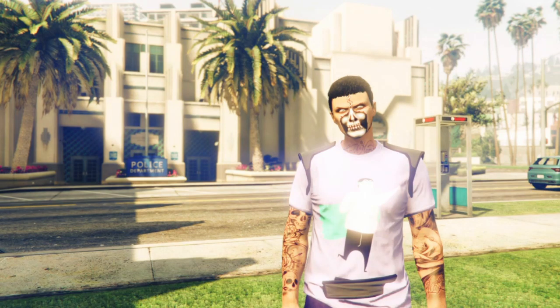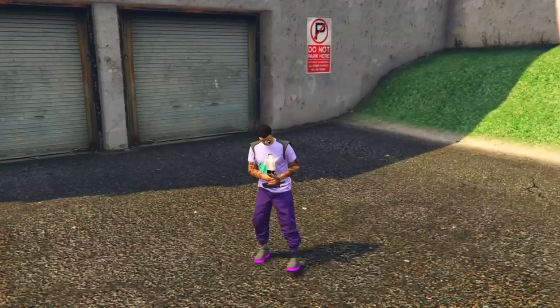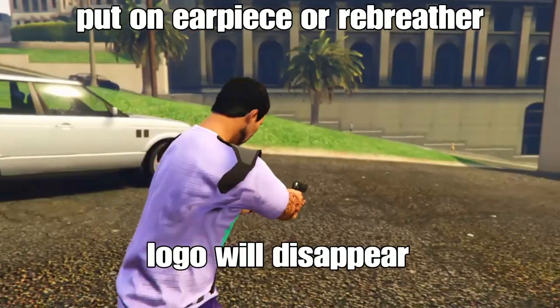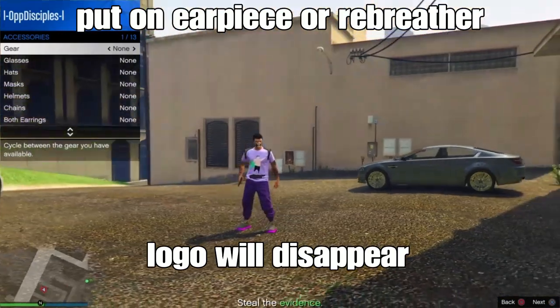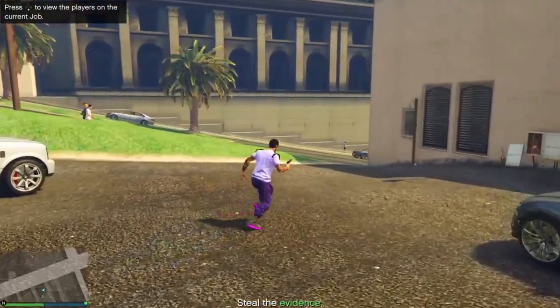We're not completely done with the outfit yet. The outfit is ready in the mission, and now I'm going to show you guys accessories to add — like a mask or a helmet of your choice. To set your outfit, it's simple: put on an earpiece or a breather or any type of accessory to finalize your outfit. You will notice that if you put on an earpiece or a breather, your crew logo will disappear, but that's okay — we want that to happen.